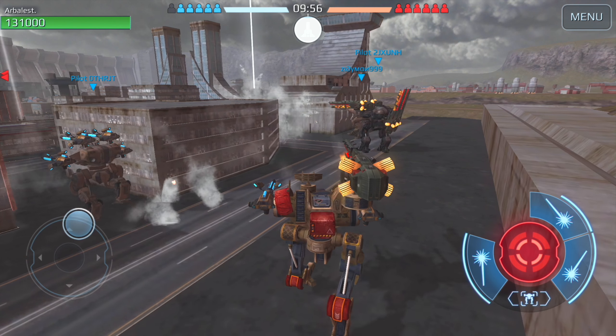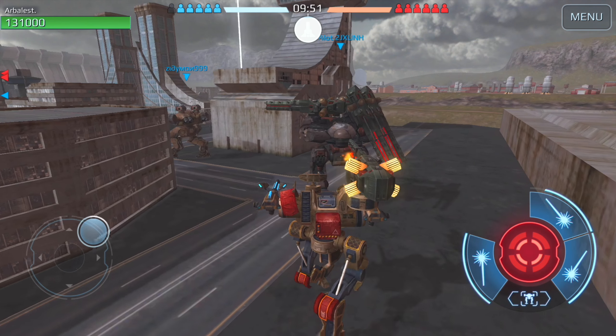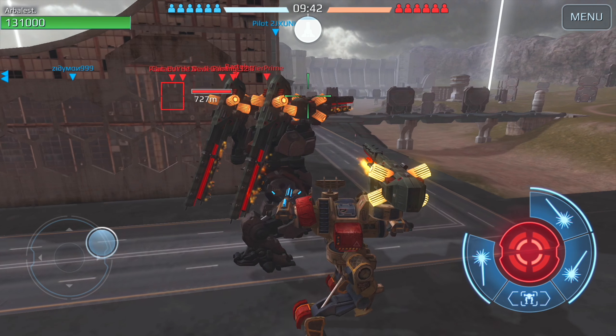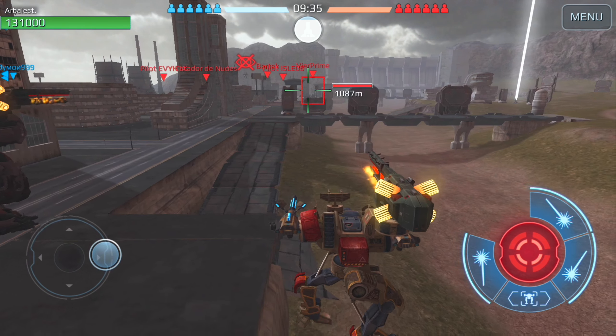Hey guys, welcome to another video. In today's video we are going to be taking a look at this weekend's test server. We are testing a new light weapon called the Obelisk. I have it loaded up on my VTS right now along with the Trebuchet. The Obelisk is sort of a light version of the Trebuchet — it has the same range, everything is pretty much the same except for the damage and the reload time. I put it on the VTS so you can see how long it takes to reload compared to the Treb.